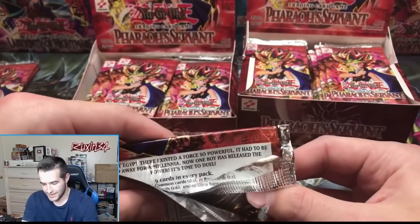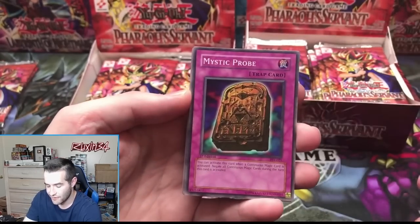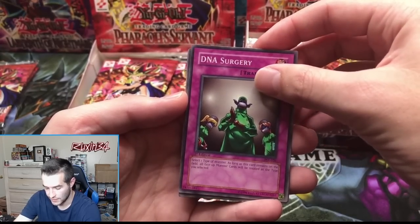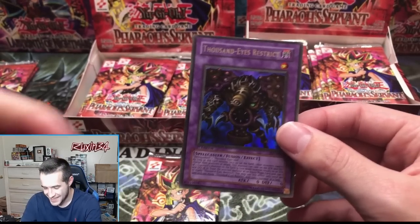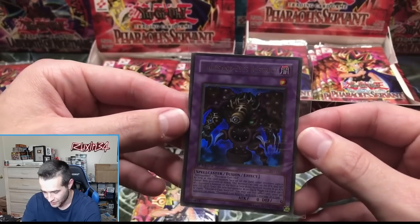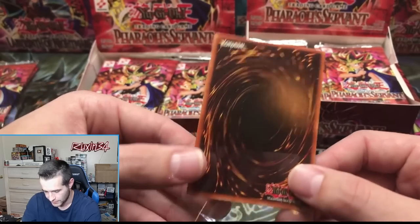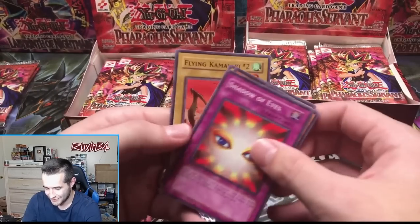Good pull. Now if he gets Jinzo that would be absolutely insane. We've gotten a secret rare — that probably means we have nine more foils in there, which is really good. Now we're looking for Buster Blader, Thousand Eyes Restrict, Legendary Fisherman, all those epic pulls. Mystic Probe, Solomon's Lawbook, Deep Sea Warrior, DNA Surgery.